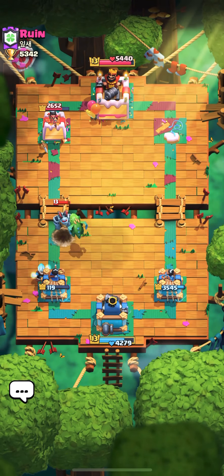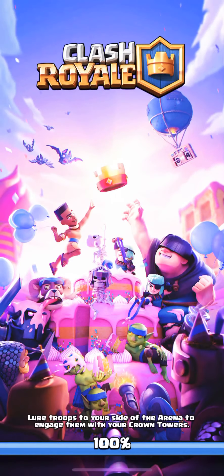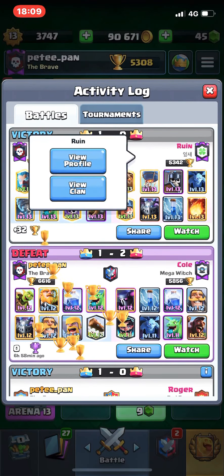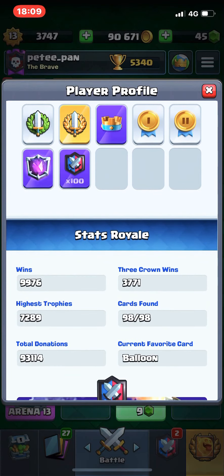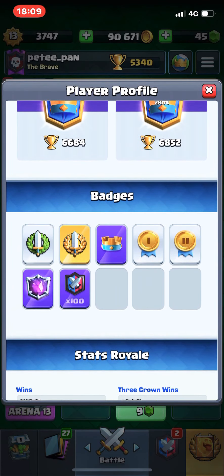So that's how I play this deck against a Lava Loon player. Pretty fortunate that he was running the Fireball variation, which we can counter pretty nicely — even though he does have Zap. This is who he went up against — Ruin. Pretty good player, 6800 best season. He's been to Ultimate Champion, so 7200 trophies. Definitely a good player. I've been playing for two years.